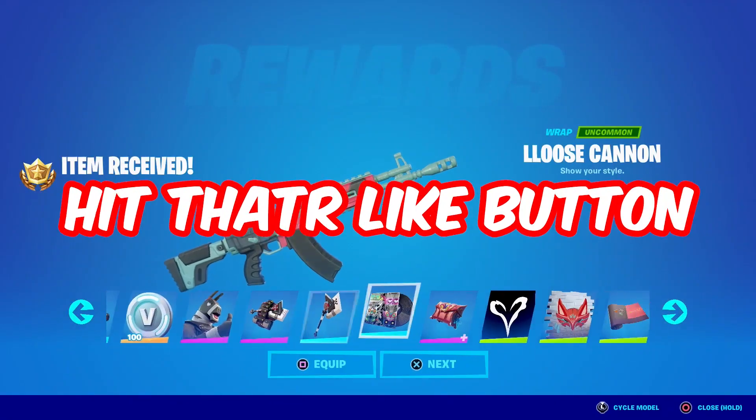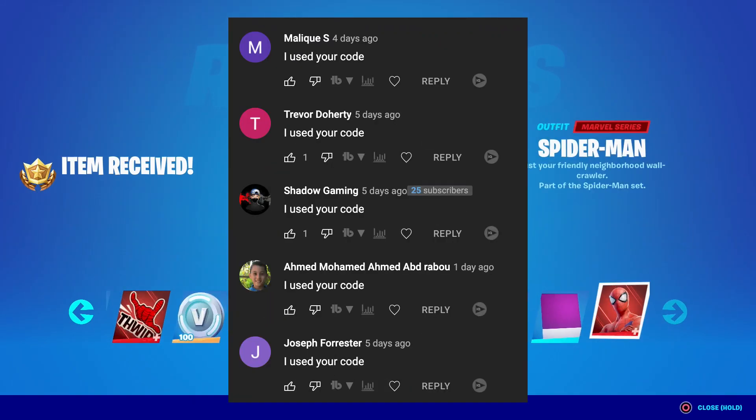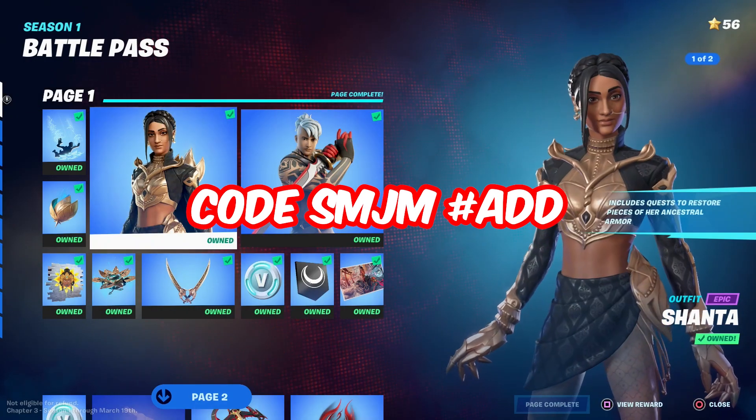If you want to put a giant smile on my face, hit that like button. And if you want a shoutout like these guys, use code SMJM and comment down below 'I use your code.'